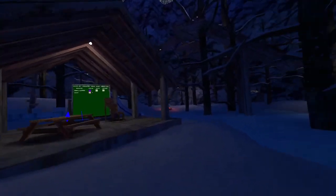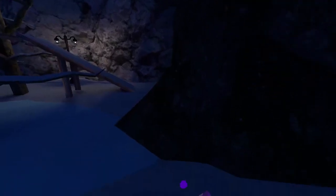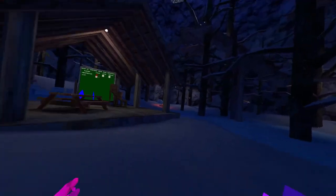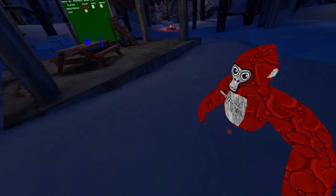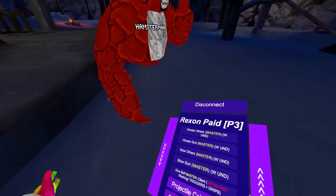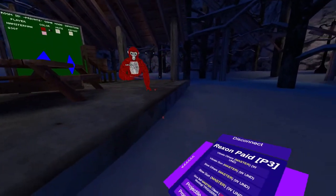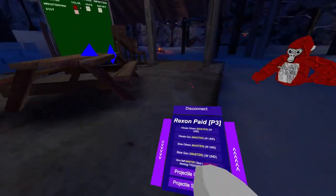Tag on — I need to be tagged for this. You need to hold your right grip and hold right trigger towards the player, and they will be tagged. Vibrate others — I need to be master client for this. Wait — at the moment, vibrate others, vibrate on slow others — it's not working because of the new update. I'm gonna fix it in the next update though, so at the moment they're not working.